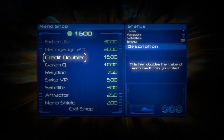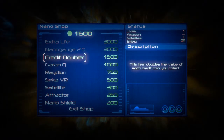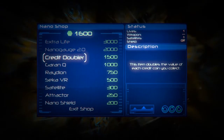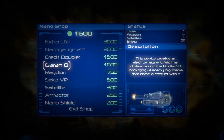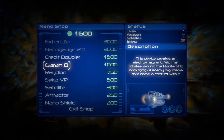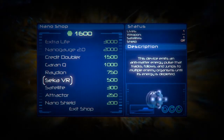So you've got your Nano Shop, which I'm assuming isn't a Tesco Extra because it's quite small. You can double your credit, there's an electromagnetic charge field that takes around a nano ship damaging all enemies and organisms it comes in contact with - brilliant. Also radon enemy delay, gravity inversion bombs.